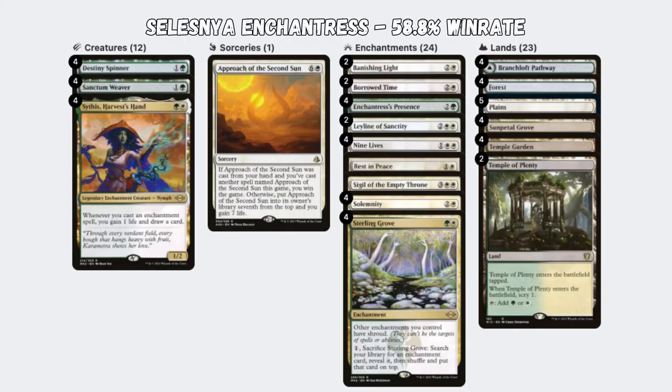Coming in 5th, we have Selesnya Enchantress, which aims to lock out creature decks and draw an absurd number of cards versus non-creature decks, all fuelled by enchantments.